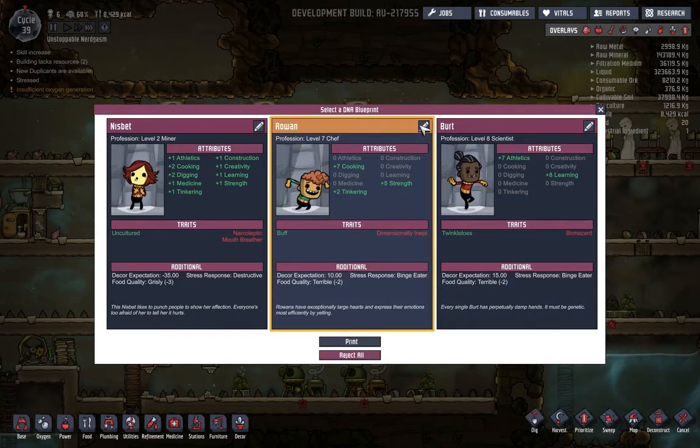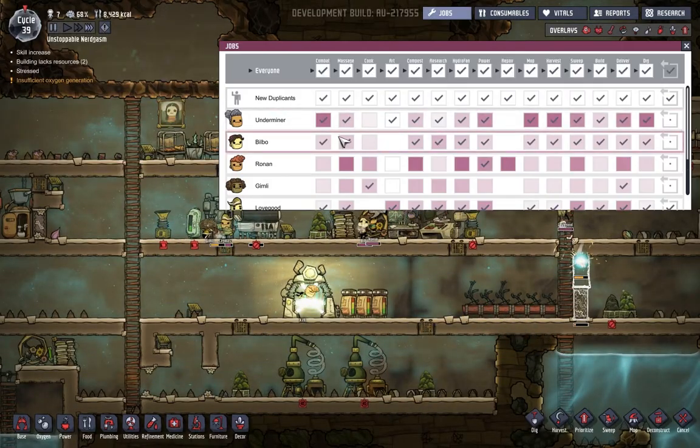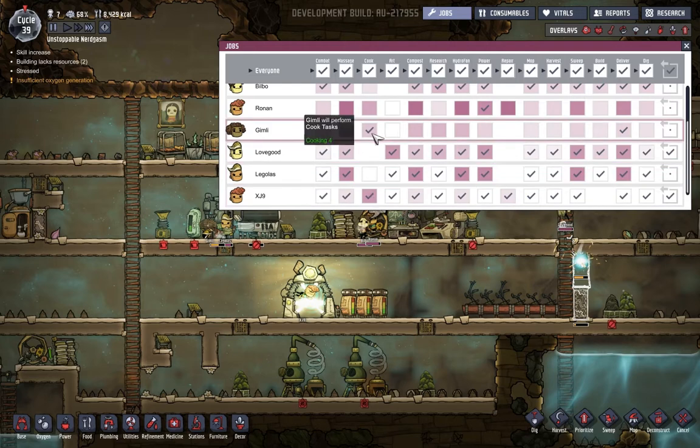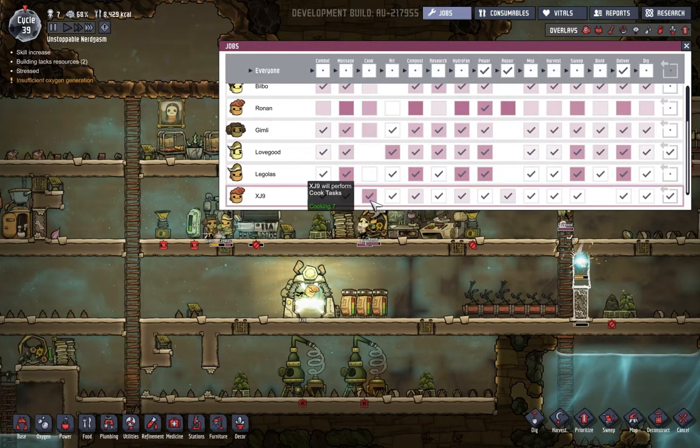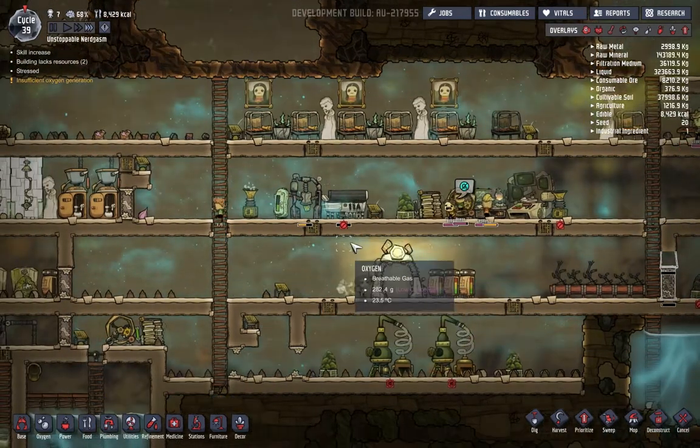We are gonna print him - his name is Rowan. Actually, your name is gonna be XJ9, because I haven't watched that TV show in forever and I'm really wanting to. Now that we have XJ9, he's gonna be our cook. So Gimli, you're off cooking and you're back on everything else. XJ9, all you're gonna do is cook because that's all I care about from you - you will be in charge of food.